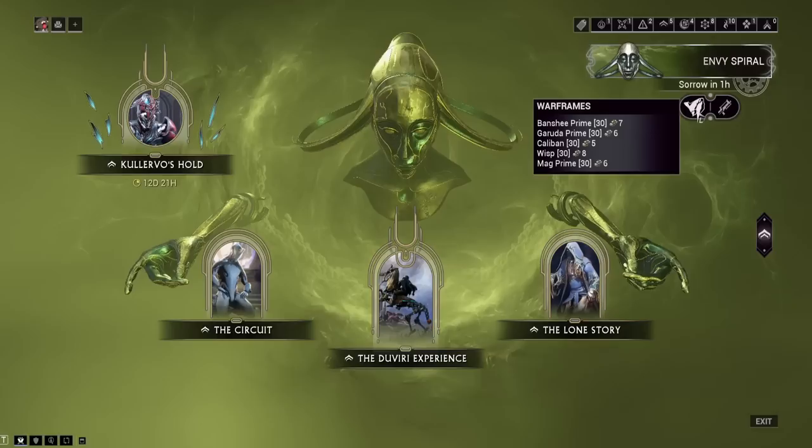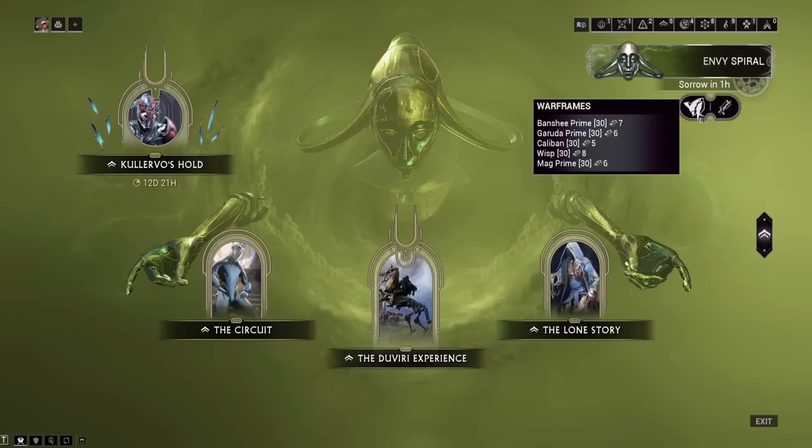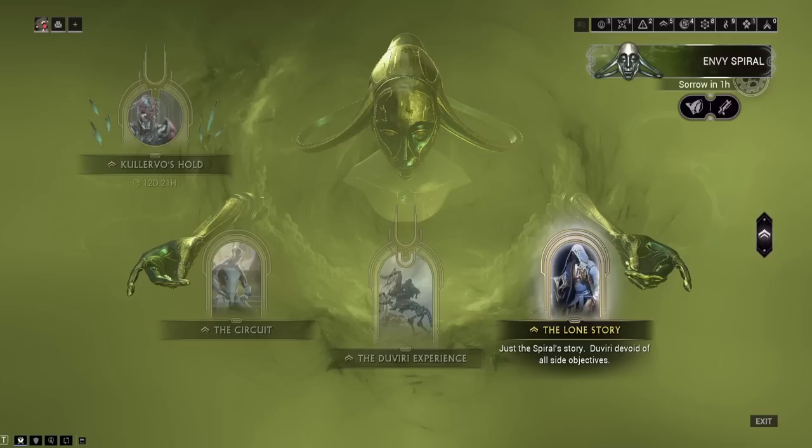I'd have to just use frame abilities. My choices are Banshee, Garuda, Caliban, Wisp, and Mag. I'm sure Mag, Garuda, and even Banshee — Silence would stun him. You have lots of choices. Just bring your best frames with the abilities you know are good, and go on Daviri Experience.